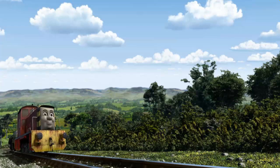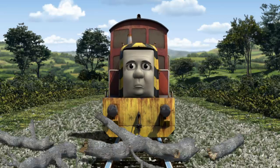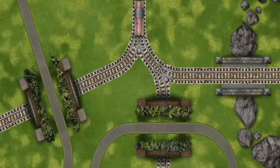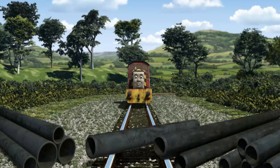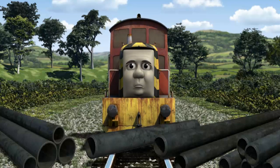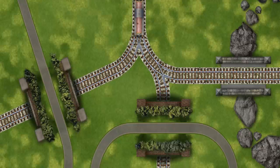Salty set out for Knappford Station. Suddenly, Salty had to stop. He needed to go a different way. Find the track that goes over the rocks. Salty was on the wrong track. He would have to go another way. Find the track that goes over the rocks.